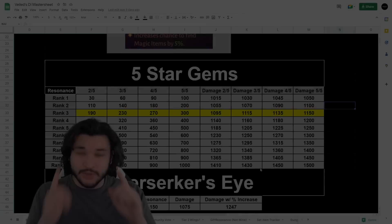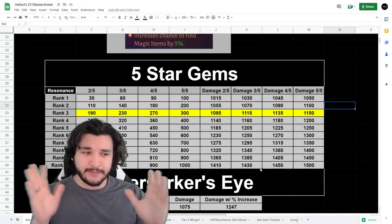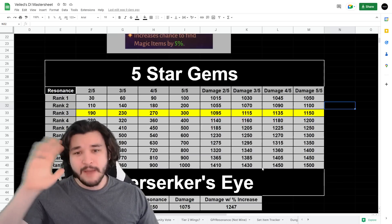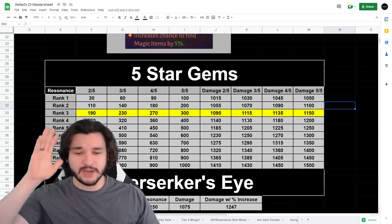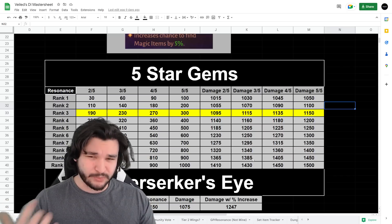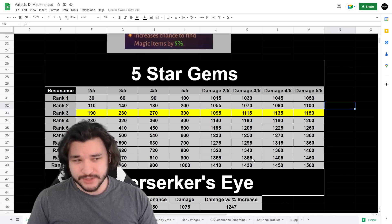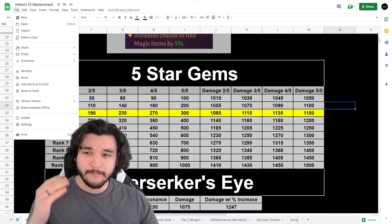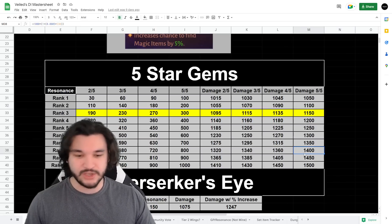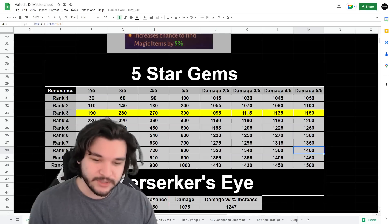I have a spreadsheet I've been building for months since the game launched, with a ton of calculations. There's a specific tool I personally use that I'll link in the description below. To use it yourself, go to File, Make a Copy, and you can adjust and check things off as you like. You'll click on the tabs at the bottom of the screen and navigate to the Set Item Tracker.